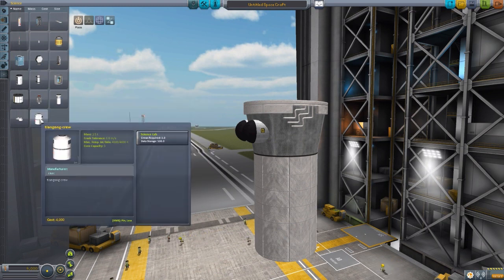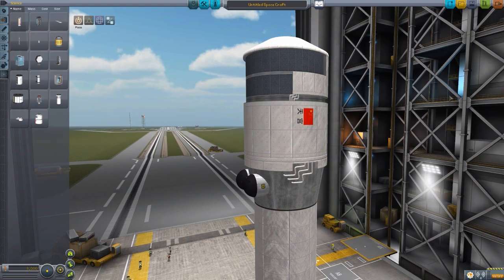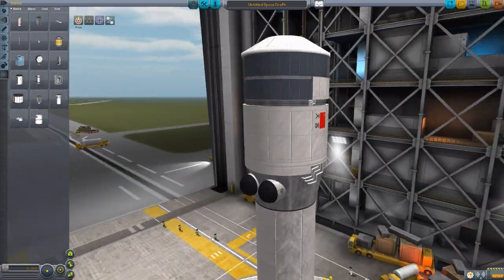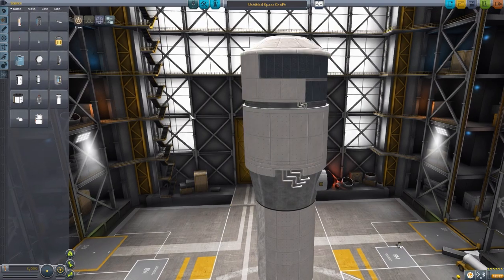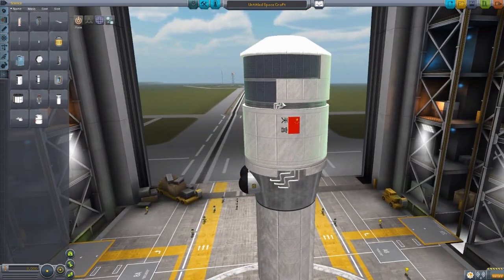If you do want some crew, you'll need the Tiangong Crew Capsule, which is a science lab requiring at least one crew member but with a capacity of up to three. If we pop that in, it fits nicely on the top section. Again, a very nicely done model and texturing. I love the little details of the pipes going between sections.